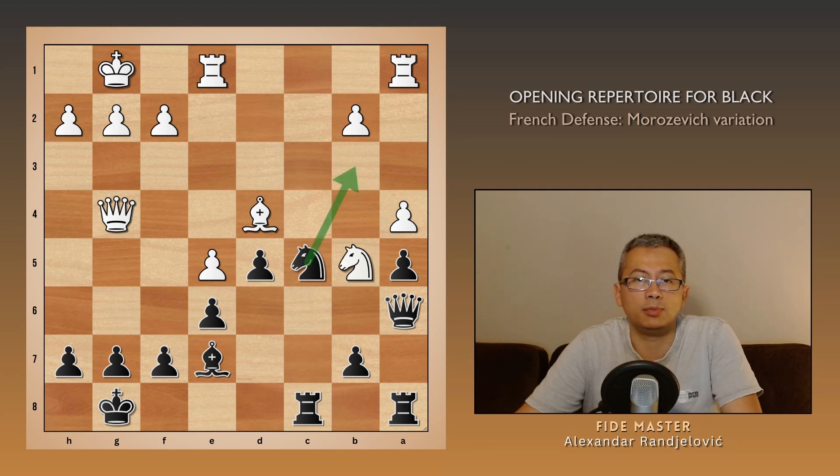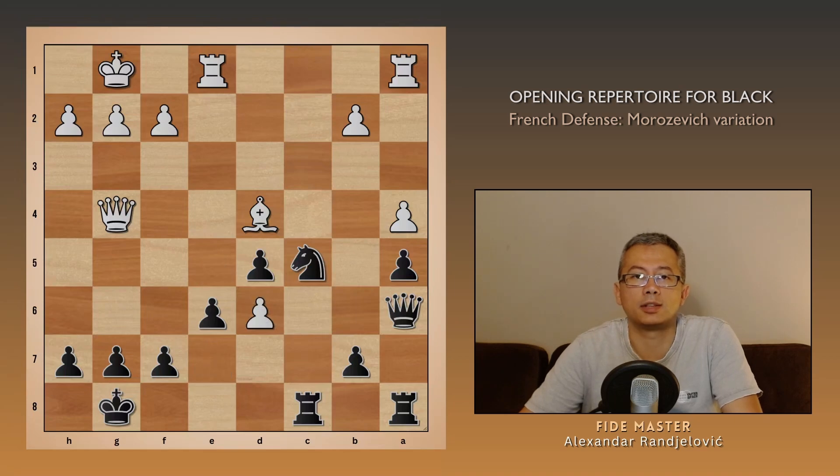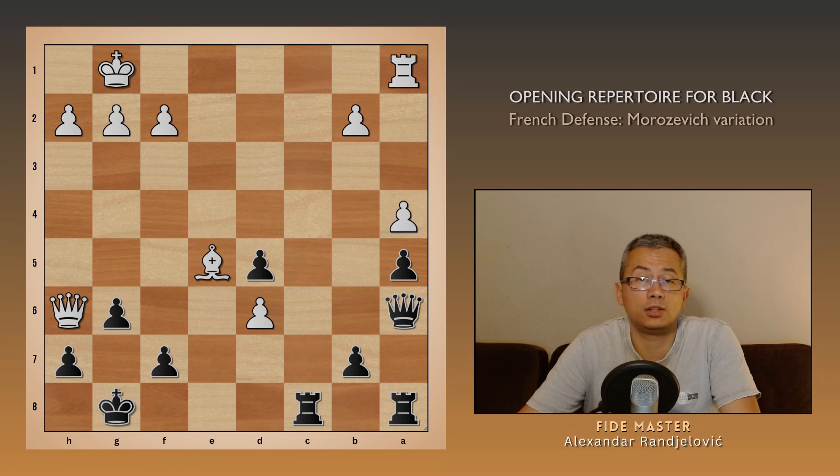The second threat is Nb3 fork. But what is his idea in case of Nd6, which is almost begging to be played, and has been played by Naroditsky? Well, if black takes and plays g6, white has Qf4, trying to reach h6 or f6. Nd7 is the only move, followed by e5. But after this sacrifice, Nxc5 and Bxc5, it is over.